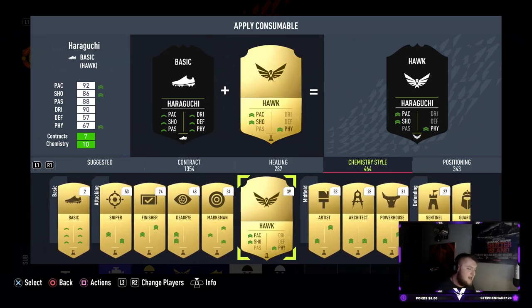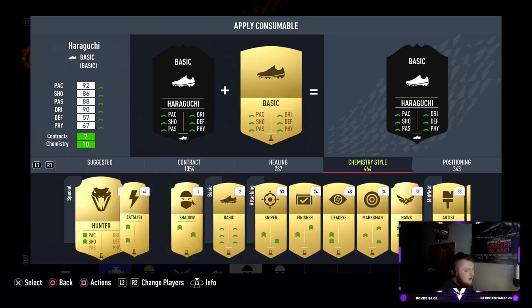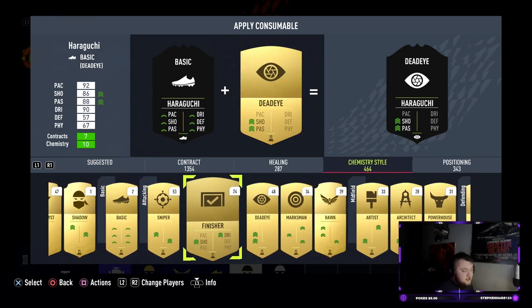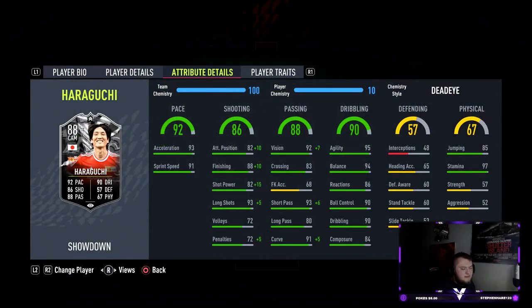I'd probably go with a Dead Eye on this card. A Maestro wouldn't be bad, and a Hawk would be okay, but with Dead Eye you get a massive boost of plus 15 to shot power, plus 10 to finishing, and plus 10 to attack positioning - a really nice upgrade. That gets him to 92 attack positioning, 98 finishing, 97 shot power, and 98 long shots, with 99 vision, 99 short pass, and 96 curve. This card looks brilliant with this on and I'm excited to get some games.